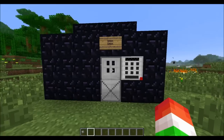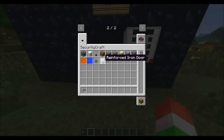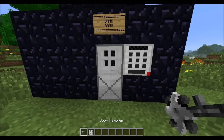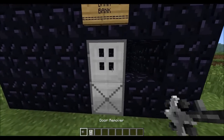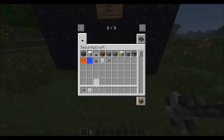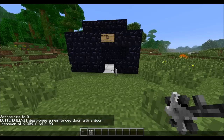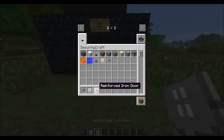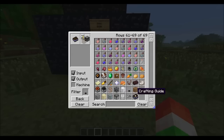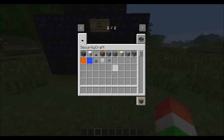There's also the door remover, which allows you to remove reinforced iron doors. If you're in creative mode and just break the door it doesn't drop the door item. But if you use the door remover on it, it says 'butterball destroyed a reinforced door with the remover,' shows your coordinates, and drops the door on the ground. The door remover is crafted with shears and two iron ingots.